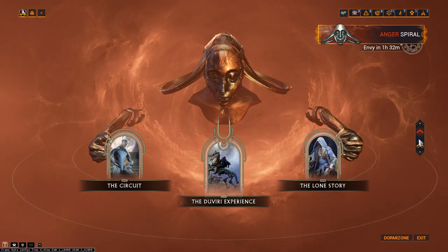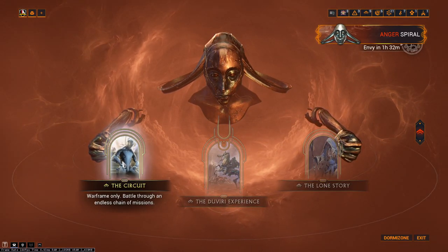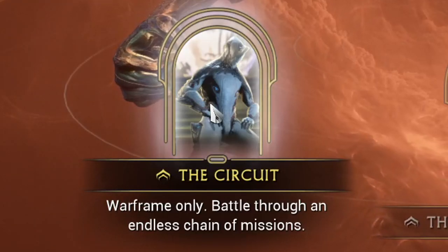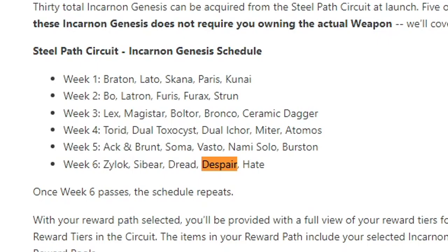Where do you get the incarnate from? Head to the Paradox on your navigation and make sure you are on the Steel Path version. Then you'll be wanting to do the circuit missions available on the left-hand side. There are two out of five weekly rotating incarnate weapons to grab over a six-week span. This week, despair is available to get.